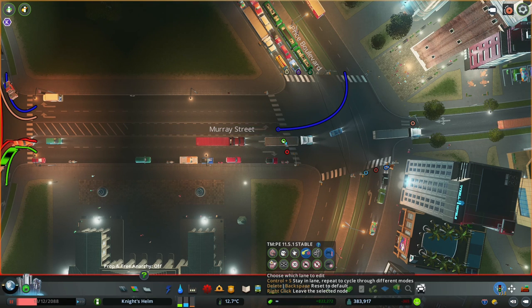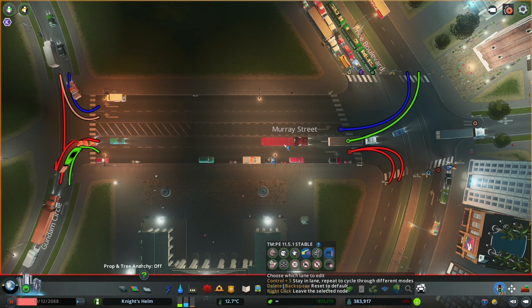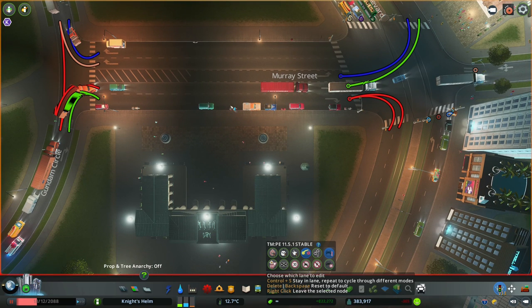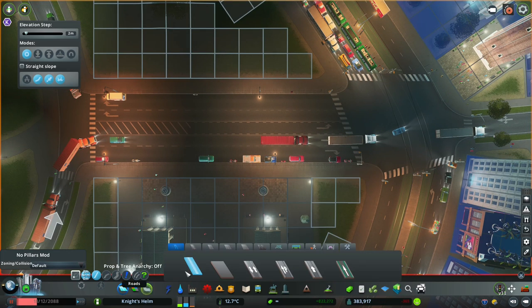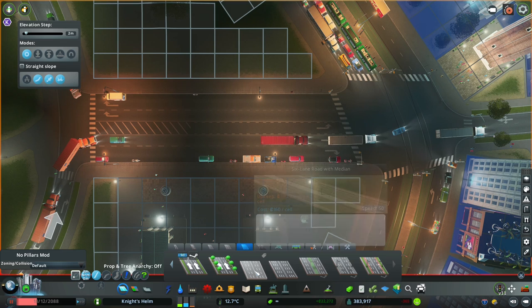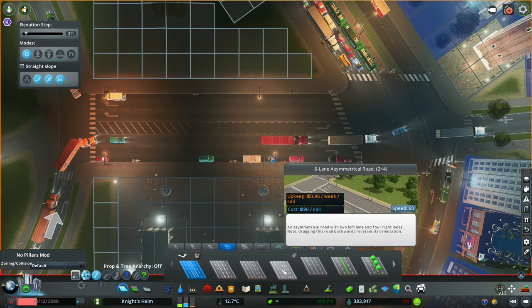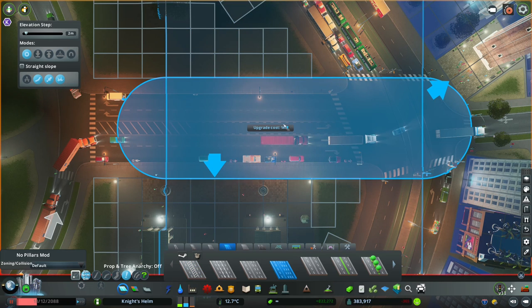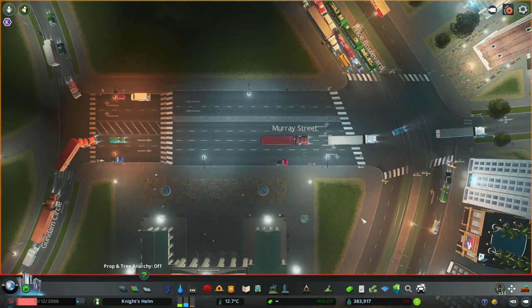We'll make dedicated lanes with this. I could even possibly put in a 4-2 asymmetrical road there — let's see if such a thing exists. There's a 3-2. Yeah, I'm going to try it. I am going to try this. Boom — and that's the direction I wanted.